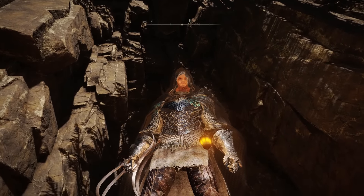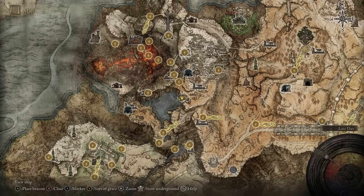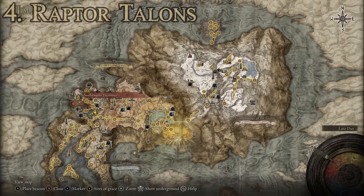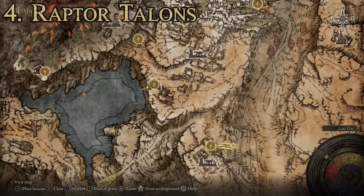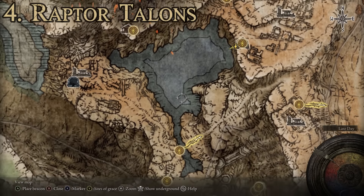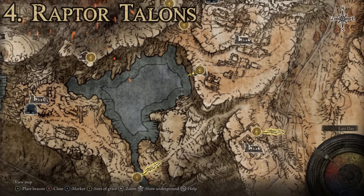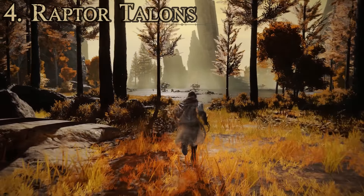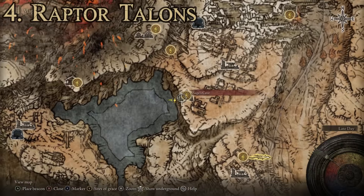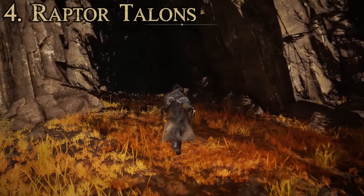We're going to dive right in and start with number four: the Raptor Talons. You're going to want to make your way up to the Altus Plateau region — specifically the Mount Gelmir sub-region — and make your way over to the Sage's Cave. The only way I've found to get here is to come through this area. It looks like a lake but you can run right along the shoreline, past all these poisonous flowers and right up to the Sage's Cave.